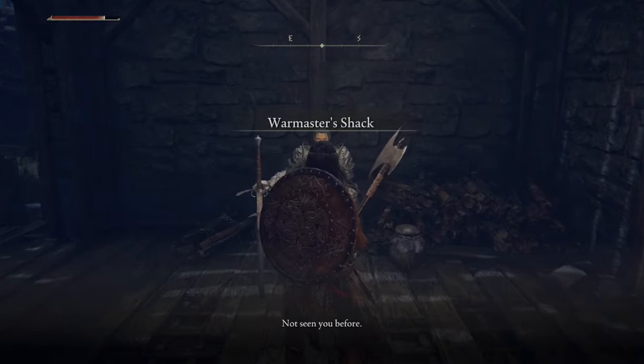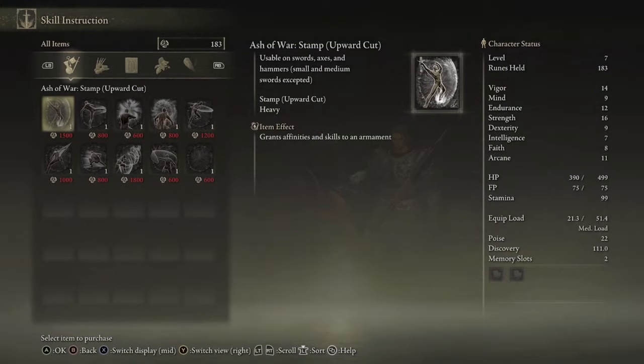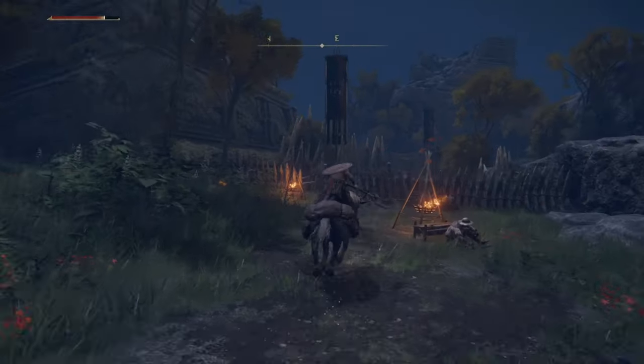Make your way east to the War Master's Shack to talk to Bernahl, who will be selling Ashes of War for 1,200 runes. You're going to want to snag Stamp Uppercut, because this is an incredibly powerful move especially with the strength weapon we're about to grab.